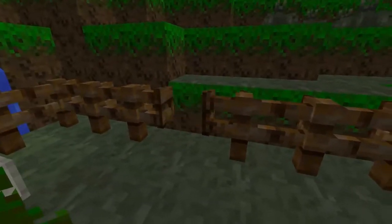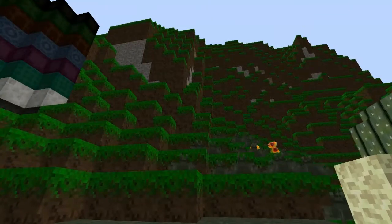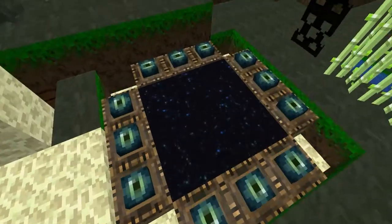Right here we have the wooden fence and the wooden gate. Then we have the grass and the dirt terrain, the dragon egg, the end stone, and here's the portal to the End - the end portal. Now let's check out how the End looks.